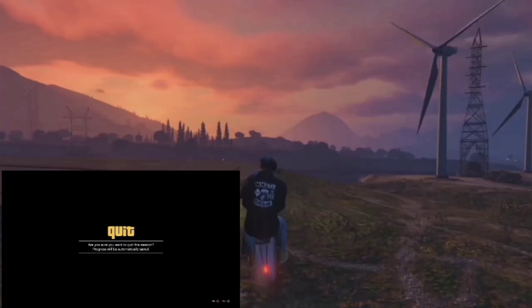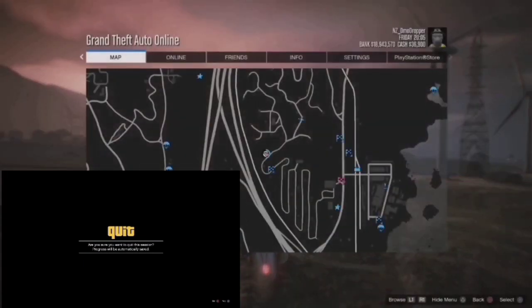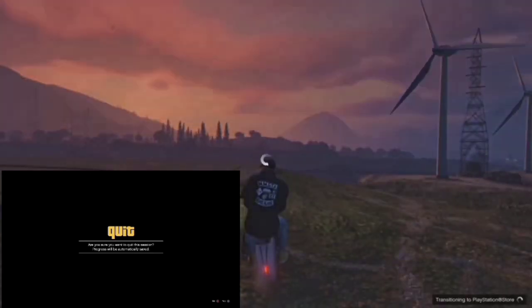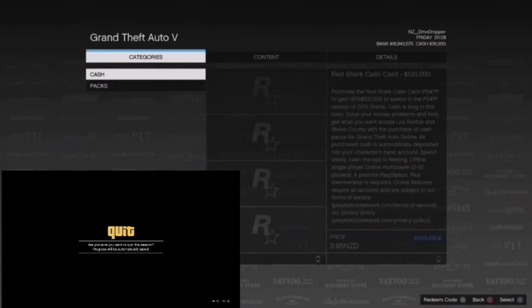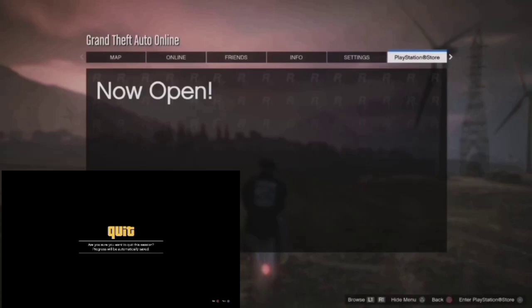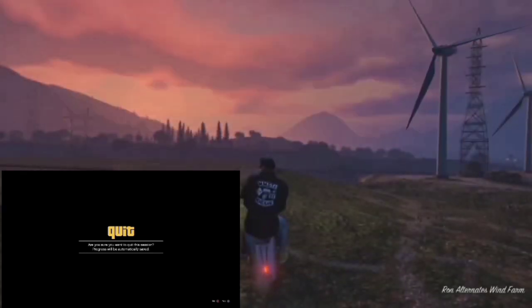Wait like four seconds or something. So they're on the quit alert, then accept the facility full alert. You will be frozen. Then you want to press pause, go to the PlayStation store and open up the shark cards. Once you open up the shark cards, you can press circle to back out, then close the pause menu. You're still going to be frozen from here.